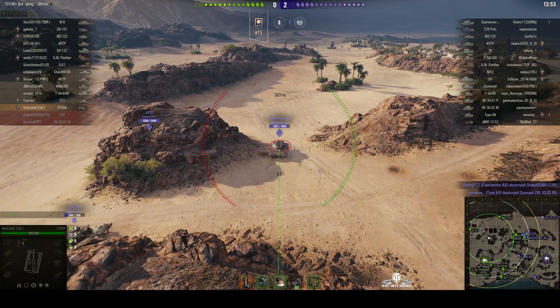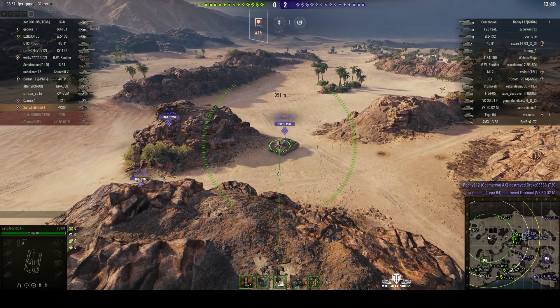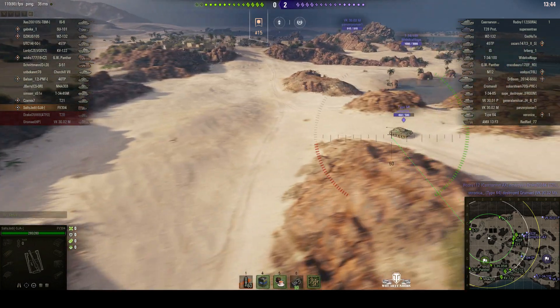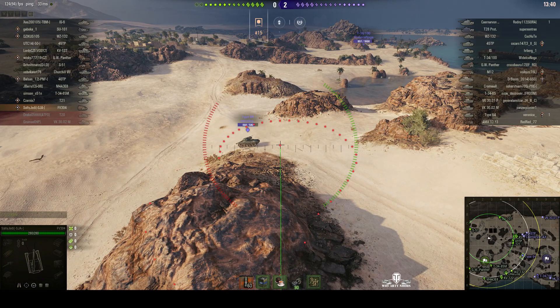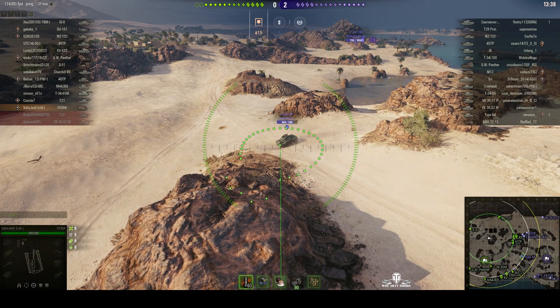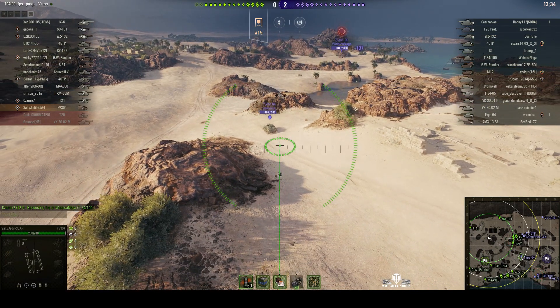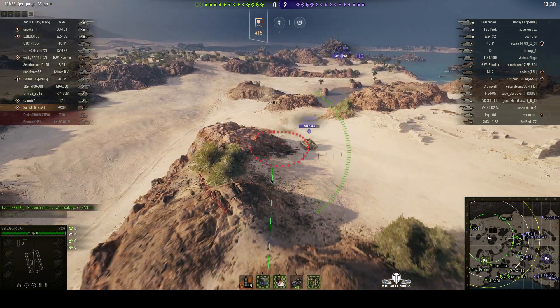He's aiming for that Carnarvon Action 10, working out where it's going to go — and round out. He's going to miss. Unfortunately, that Action 10 moved rather quickly to one side. There was a Type 64 over there spotting. Round out — close, but no cigar.